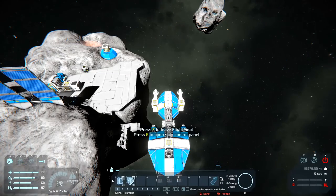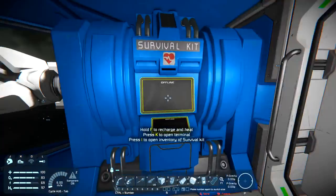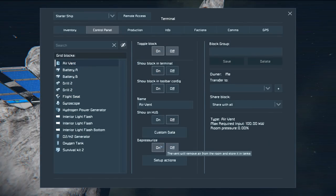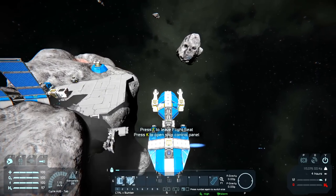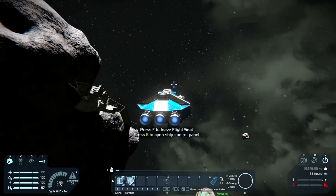We need to power on. Let's close some doors and turn our air vent back on, with depressurize off - so we now have some air. I also want to put the drills on my toolbar somehow so that I can use them. Not quite sure how to do that.